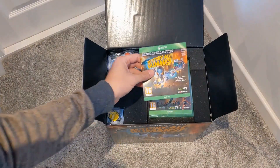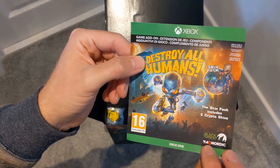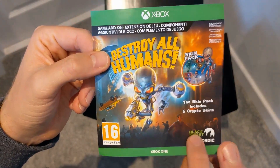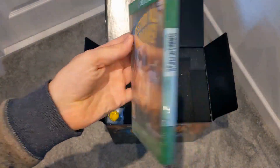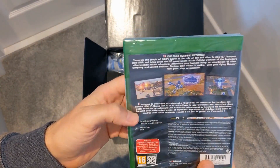We've then got a game add-on — this is an extension. As it says there, the skin pack contains five new Crypto skins, so we'll be sure to redeem that. We've got a copy of the game on Xbox One — this is the one you'll be buying in the shops, and obviously you can get it digitally from the Xbox store.